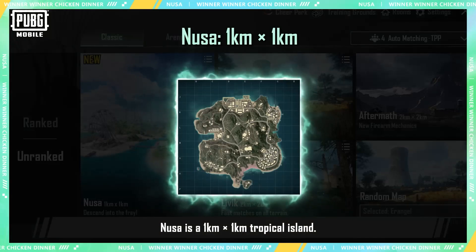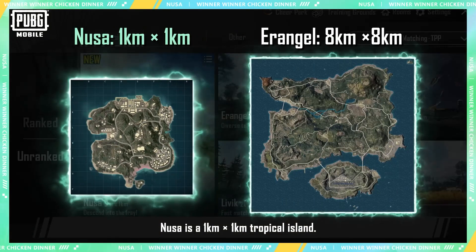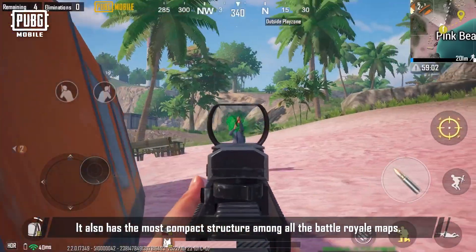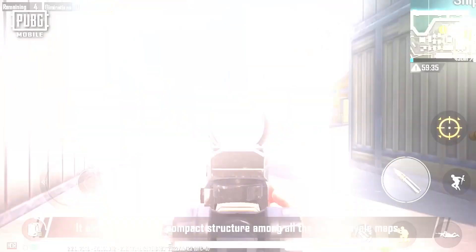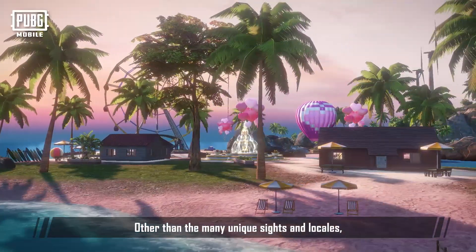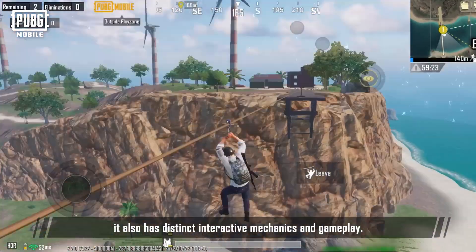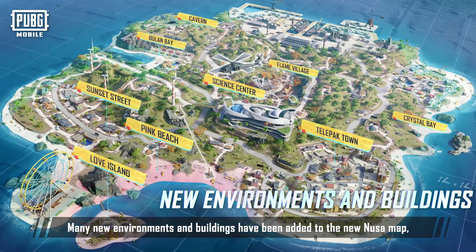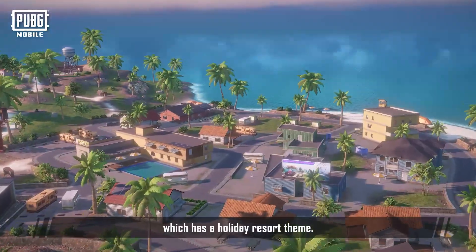Noosa is a 1km by 1km tropical island — the smallest map PUBG Mobile has released to date. It also has the most compact structure among all the Battle Royale maps. Other than the many unique sites and locales, it also has distinct interactive mechanics and gameplay. Many new environments and buildings have been added, and the map has a holiday resort theme.